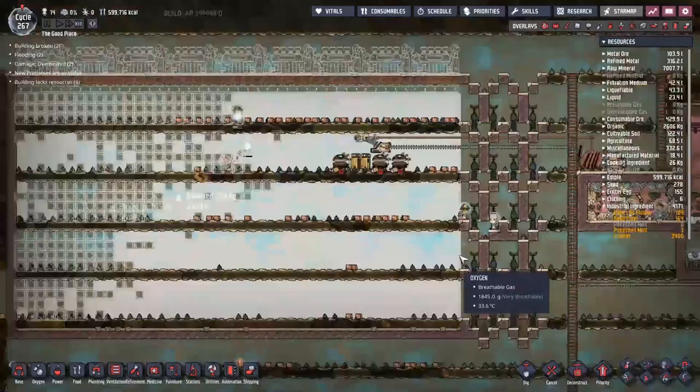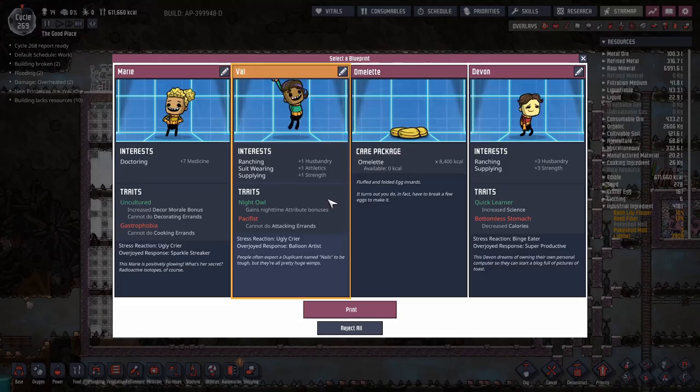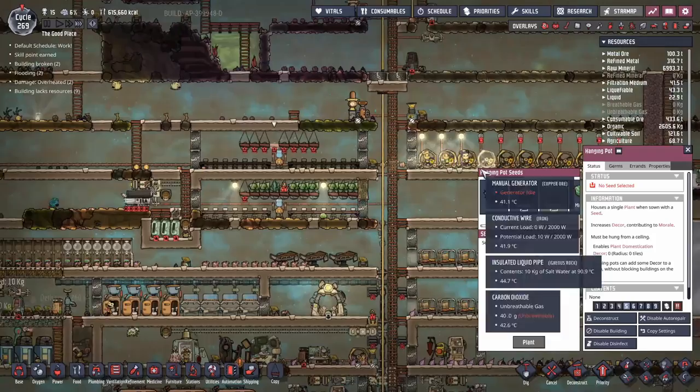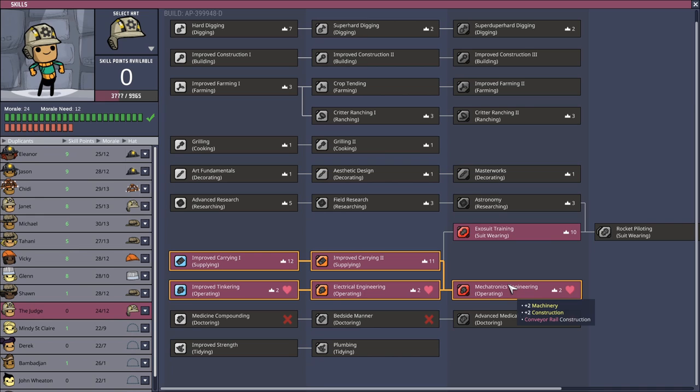The industrial sauna is getting there slowly but surely. Taking too long is probably bad for my sanity — I just want to hire more dupes to speed things along. Please welcome Val to the team. Val takes us over the 14-mark so I had to stick in an extra great hall. They'll also be joining down on the wheel and maintenance of the inside base until they're good for anything else. The Judge has been skill scrubbed and reassigned as a mechatronics engineer — they're going to go out and help with the building.